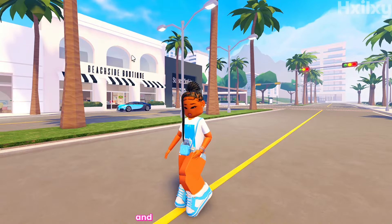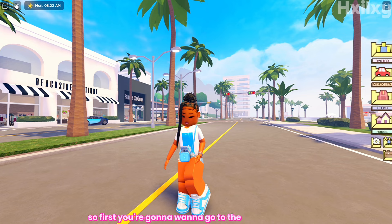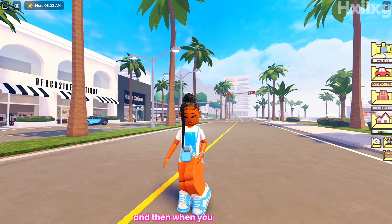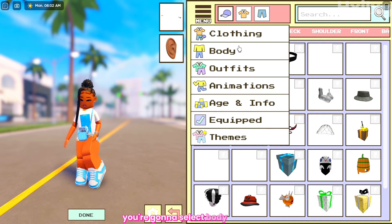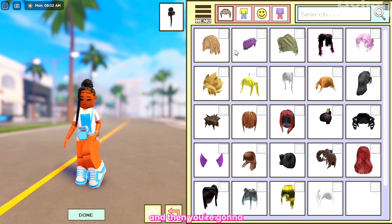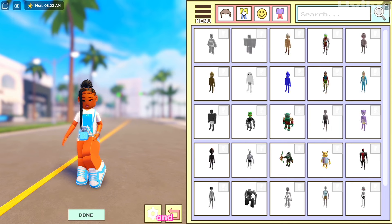First you're going to want to go to the avatar section right over here, and then when you go in there you're going to go to menu. After menu you're going to select body right here, and then you're going to select the second thing at the top — the one with the yellow shirt and blue pants right here. You're going to select that and as you can see there are tons of different types of bodies over here and you can choose those bodies to do whatever.